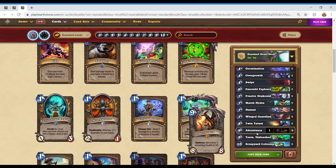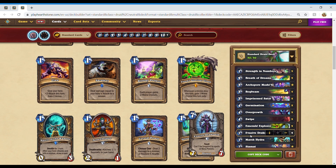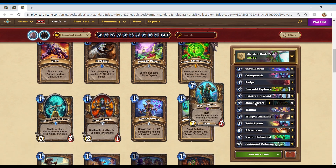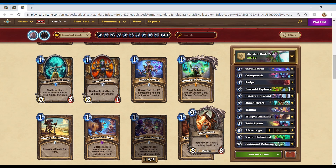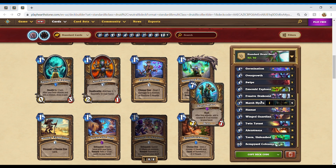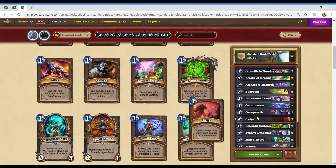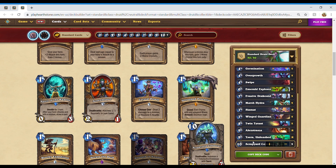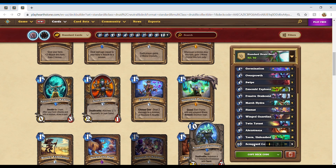This deck has a lot of legendary minions, so if you want to build it but don't have all the components, I would suggest replacing either Siamat or Alexstrasza, because they're not the best off of Strength in Numbers — that's the key synergy of this deck, pulling out big card after big card. Alexstrasza and Siamat are just base stat minions when pulled out of that card. I would say look out for any of these decks, but I'm most scared of this one. It looks like Embiggen Druid on steroids.